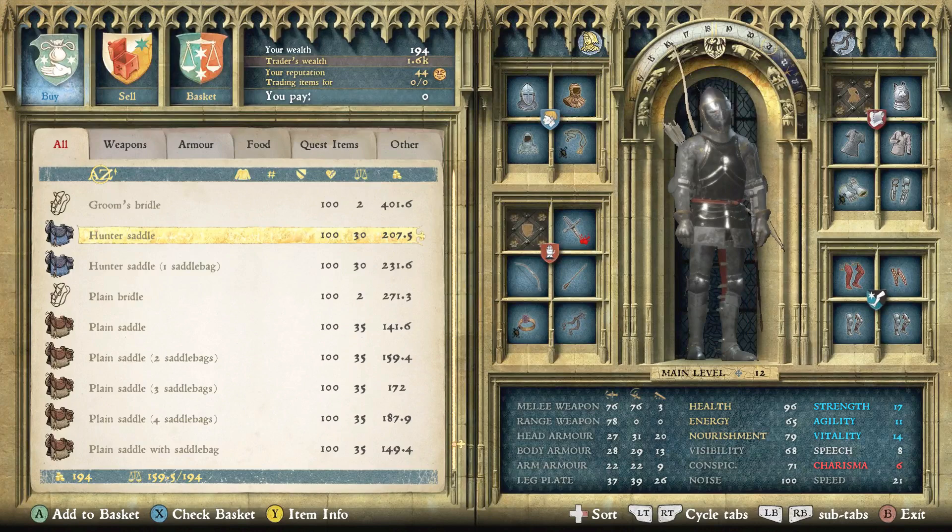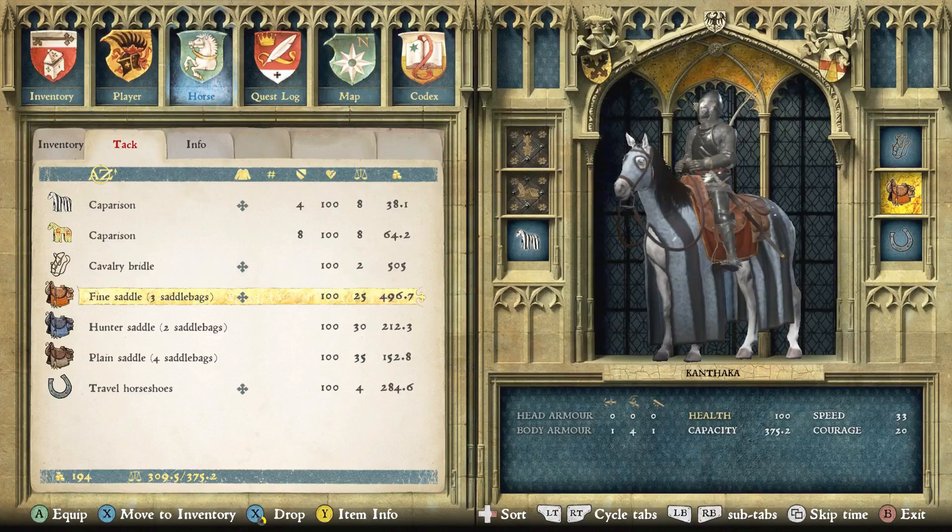A hunter saddle with two, three, or four saddlebags is wildly superior to a plain saddle. After that come fine saddles, which are much better even with a couple fewer saddlebags — you'll have more carry capacity. Scrolling through: 285 carry with a plain saddle four, 315 with a hunter saddle two, and 375 with a fine saddle three. After fine saddles come noble saddles, which are the best I've personally seen. Horseshoes directly impact speed, so try to get the best ones possible.